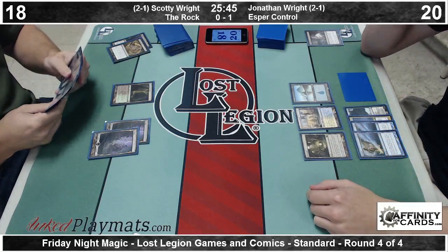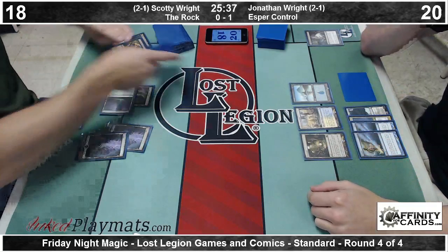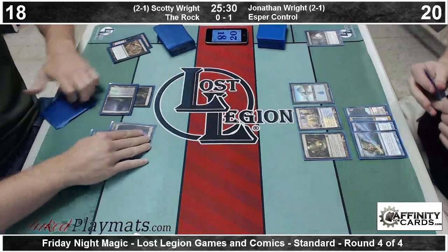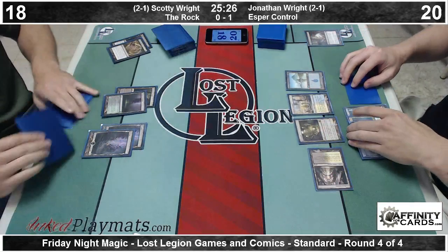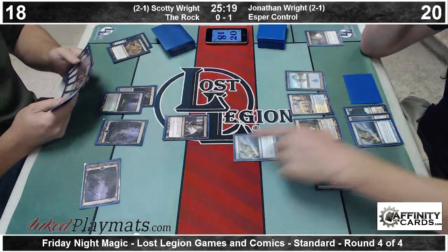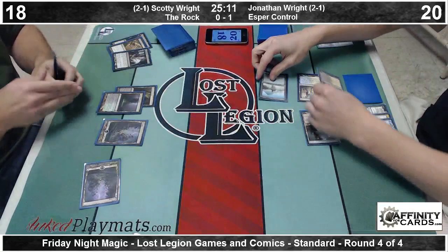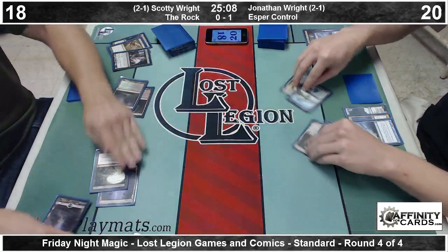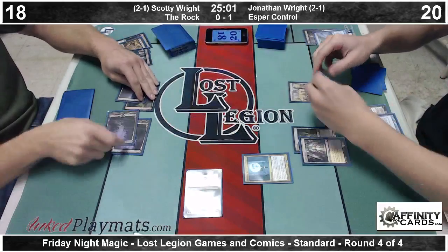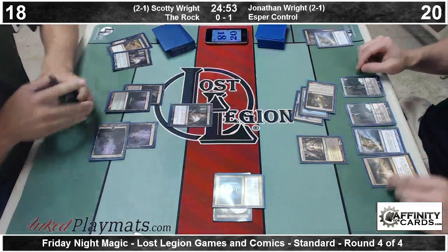Jonathan top-decks the Island and has Dissolve mana up, has Detention Sphere up if he needs it later. We're going to get a Thoughtseize here from Scotty — first we're going to get some information. There is a Thoughtseize, and that's going to get Dissolved. The Thoughtseize would take the Dissolve, so might as well get the Scry out of it. Now Scotty has his opponent tapped out and uses this opportunity to land an Underworld Connections — very important card in this matchup. Jonathan is probably obliged to Despise it and does so immediately, not allowing Scotty to benefit from card advantage.